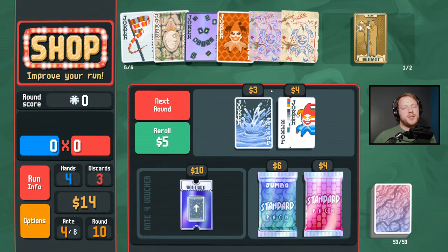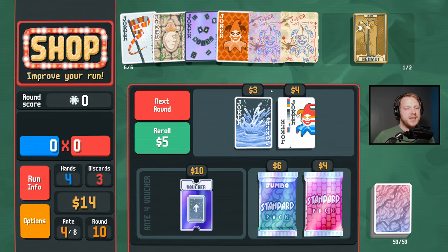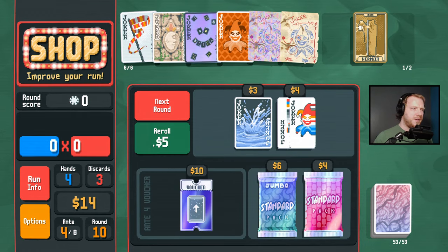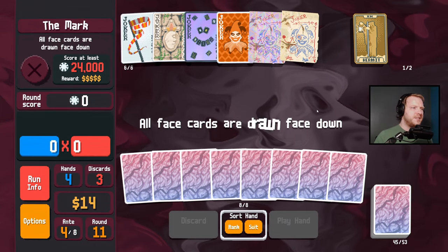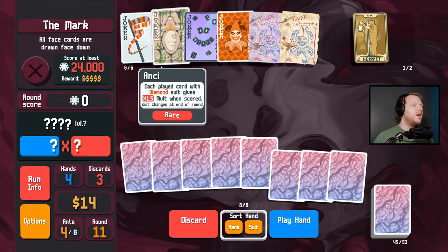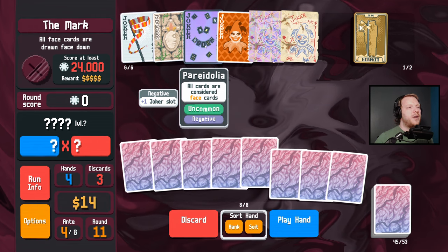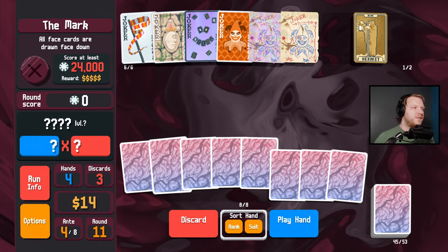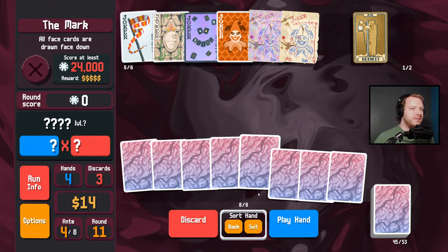The developer wants to make sure the Mac version gets released at some point, because that missed the February 20th release date. I'm gonna hold out for another round to get Hermit to double at least 20 dollars. All face cards are drawn face down, and we have Pareidolia where all cards are considered face cards — so let's just play five cards here with Brainstorm copying Banner and see if we can power through this.